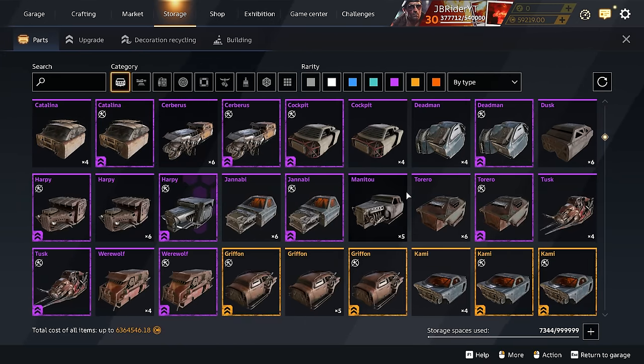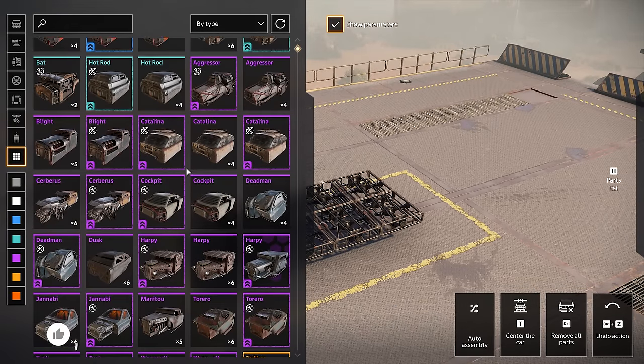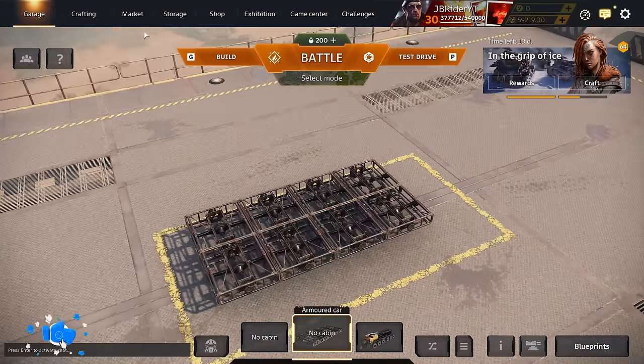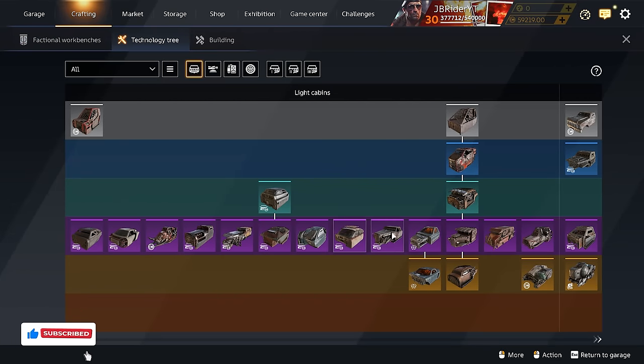Man, this UI is so cluttered — and this isn't even the building menu. If you go to Build you get this small menu over here. I think what I'm gonna do is go to Crafting Technology 3 and take a look at all the cabins we have in game. We could use the Cockpit cabin, but I'm thinking we need to get used to the Narwhal a little bit before we start boosting.